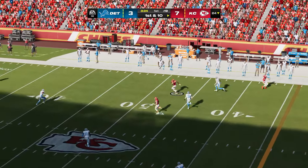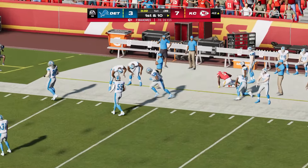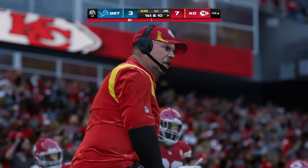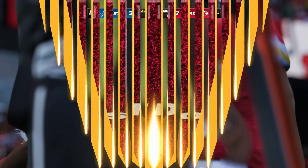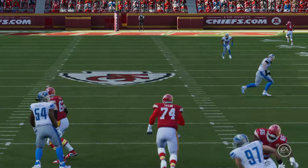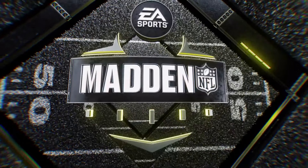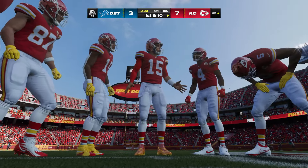Mahomes drops back and it's caught downfield by Brown — out of bounds just shy of the 40, a big play covering 34 yards. You always talk about the guy who paid off the play, but consider the elements: the ability to scan the field, the pocket held up nicely by the offensive line, the route well run, and the football right on the money.